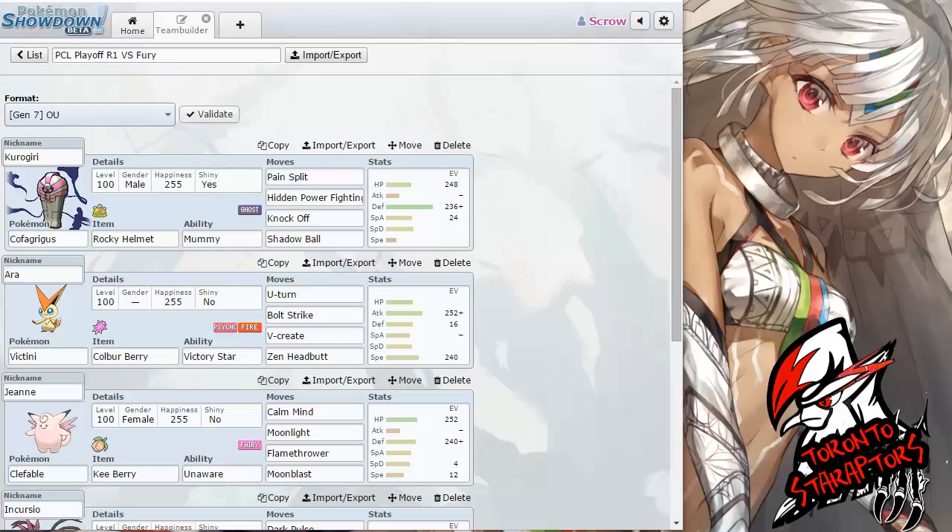Greetings Agnicians, this is Adam and Crow here, your coach of the Toronto Star Raptors, bringing you the Team Builder for another week in the PCL — the Pokemon Champions League. This week is the first week coming back from the one-week break prior to playoffs, so this is the first Team Builder for the playoffs.